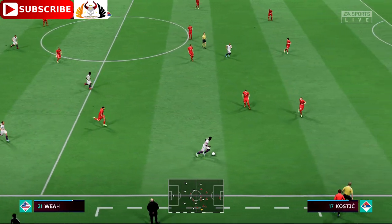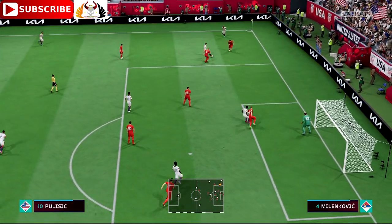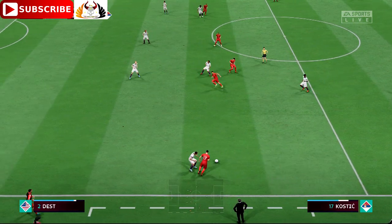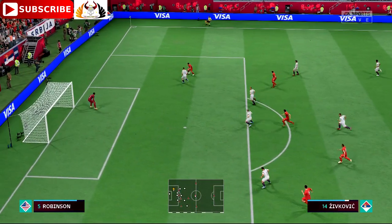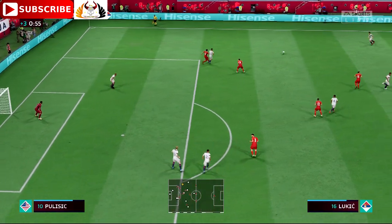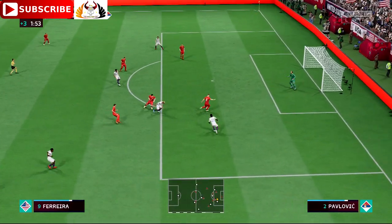Serginio Dest. Tyler Adams. Pulisic now — and Pulisic has it, just the challenge that was required. Kostić. Alexander Mitrovic, Vlahovic, Zivković. A top-notch piece of defensive judgment. Doesn't have to do it on his own. The counter-attack is on, options available — weigh up. Reading it absolutely superbly. Sasha Lukic and Mitrovic.